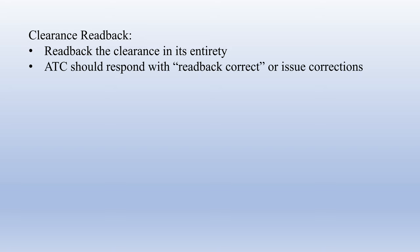When you receive a clearance, write it down and read it back pretty much exactly as ATC gave it to you in its entirety. ATC should then tell you 'read back correct' or issue any corrections. If they issue corrections, read those back and they should verify the corrections are correct.